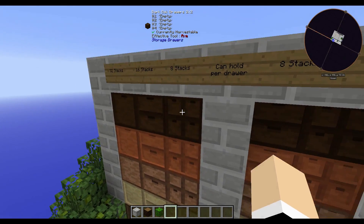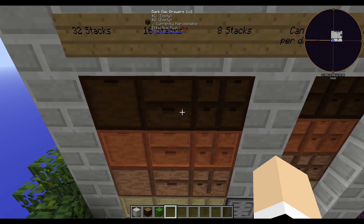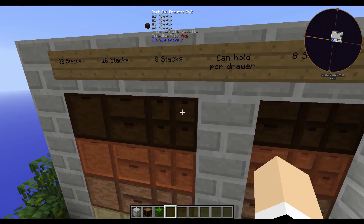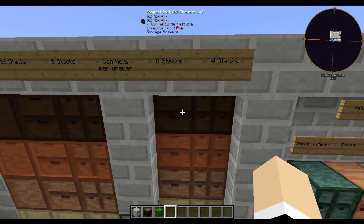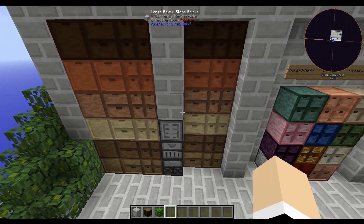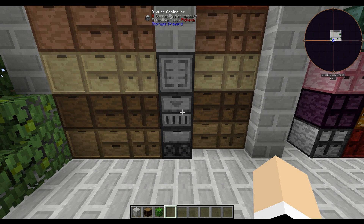So the double drawers hold 32 stacks total for the whole block, with 8 stacks per drawer slot. The half-size drawers hold 8 stacks total, with 4 stacks per drawer slot. They also have compacting drawers, a drawer controller, and a controller slave.